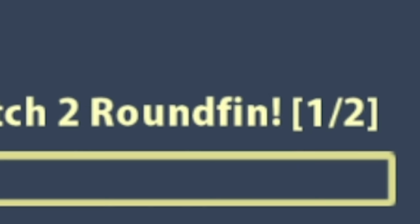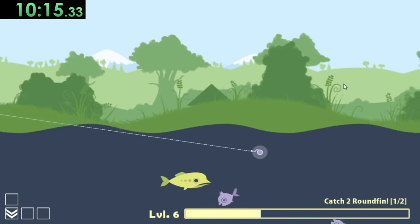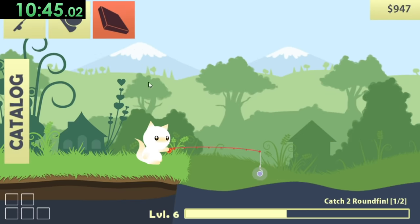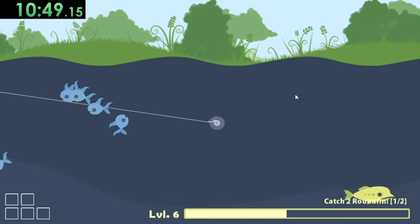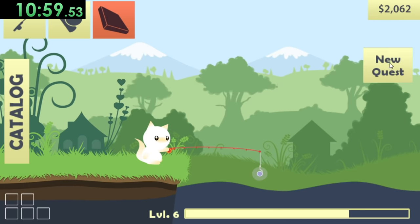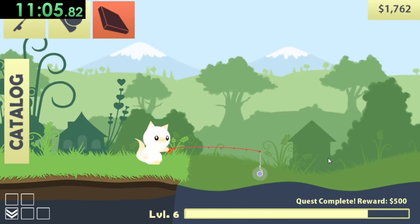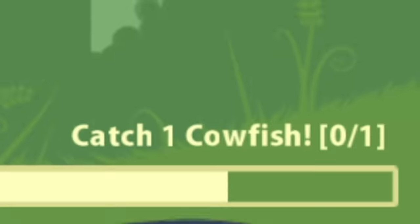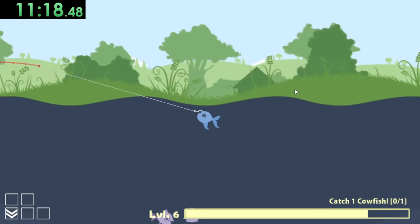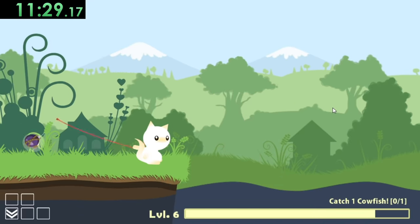We can get that round fish right there, get a new quest — which is to purchase a rod attachment. That is really easy; we'll get the driving lure for that. Now we have to catch a cowfish. This is where the game really starts getting a little bit more difficult, because to catch a cowfish, first you have to get one of these guys' bait, then you have to get one of the slightly bigger fish's bait, before using that for a cowfish.